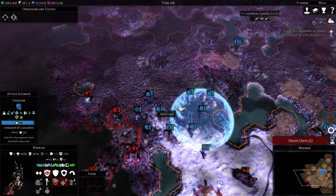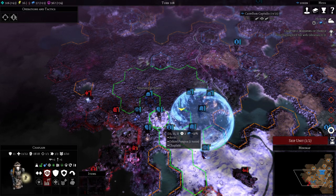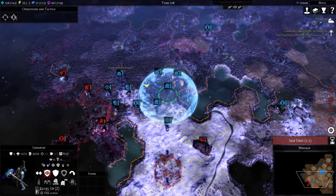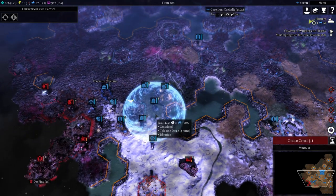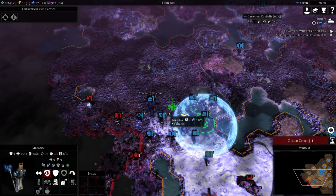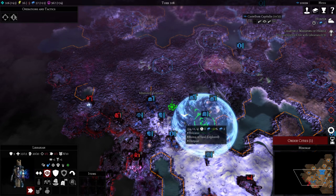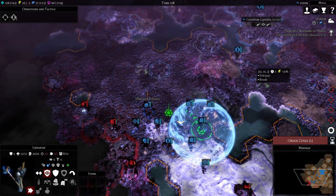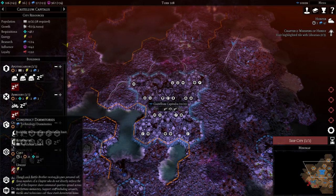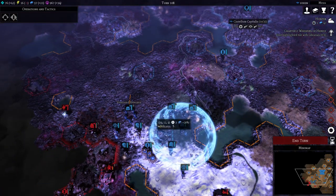The veterans should survive — they have many hit points and are a bit more sturdy than the Chaplain. The Chaplain is also positioned quite well. Let's sort out the cities — we are now up to 25 members, which is good. We need more construction capacity, so more requisition in order to continue waging war.